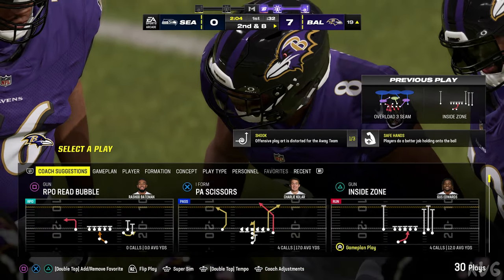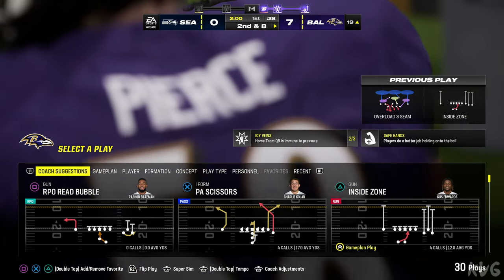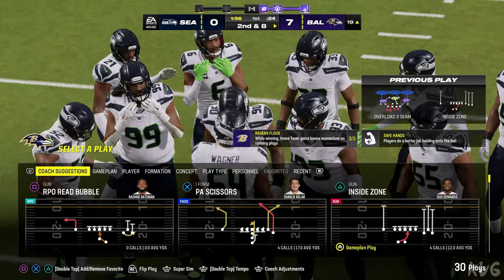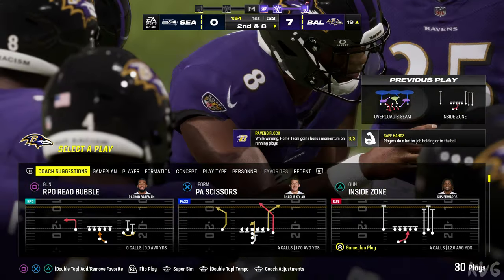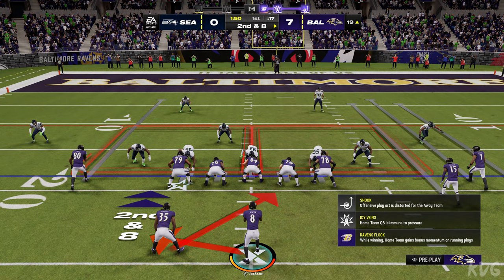So maybe they want to go to a zone blitz scheme, get a little more pressure. Remember when Carolina did that against Denver? They dropped the defensive end out, and he ended up with an interception in Super Bowl 50. Maybe some sort of scheme like that to try to get more pressure at the passer.